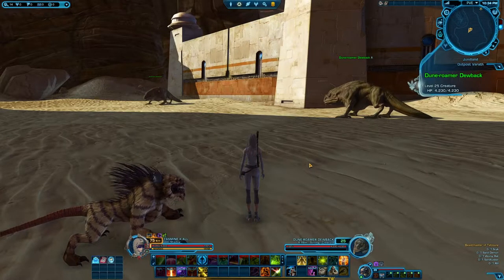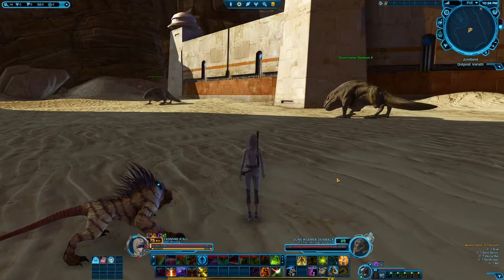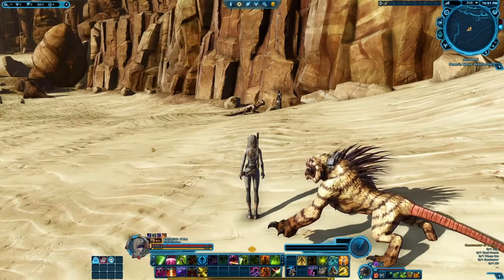If you are determined to get the Dewback on a Republic character, I recommend coming as a Stealth class, because either you have to go through the Outlaws' Den and all the way through Moss Anek, or through the heroic area — either way it won't be an easy trip. The next one will be the Rail, and I also recommend doing this on Imperial side as it's way easier to get to.